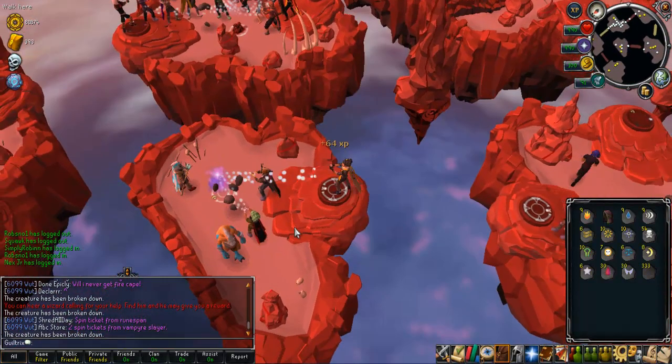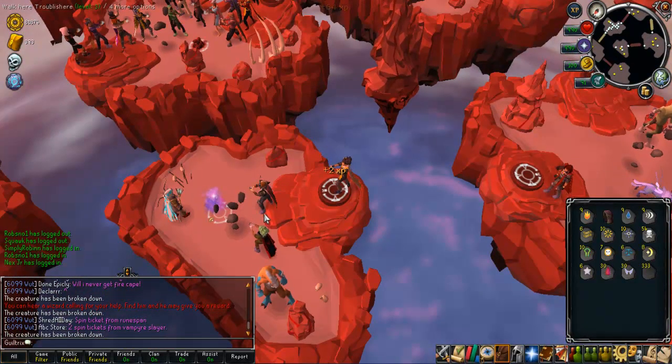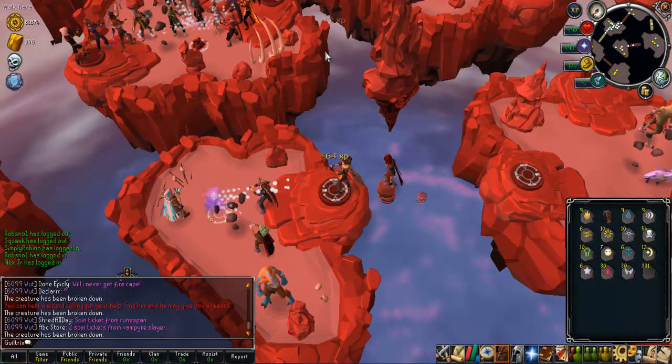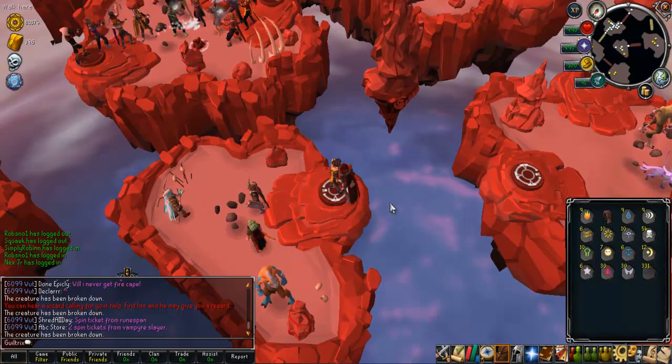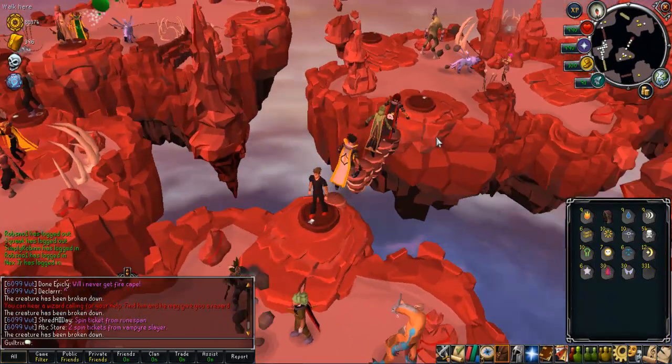A good way to work out nodes is that a lot of nodes seem to be very different. As you can see here I am getting 64 XP as well as 2 runes - so that is 64 XP within 2 game ticks.